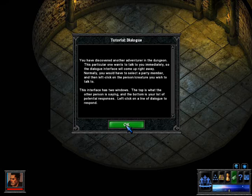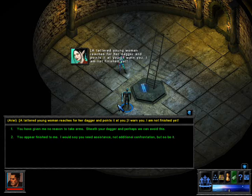I don't like this character. You've discovered another adventurer in the dungeon. Is it a duck? No. A gazebo? No. This particular one wants to talk to you immediately, so a dialogue interface will come up right away. A tattered young woman reaches for her dagger and points it at you: 'I warn you, I'm not finished yet.' You appear finished to me. I would say you need assistance, not additional confrontation.